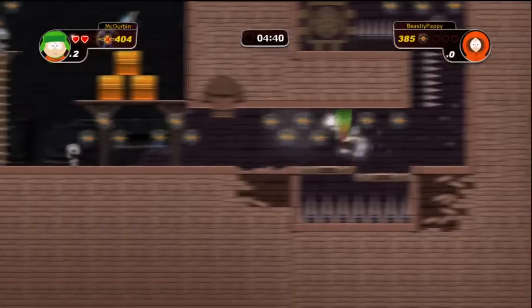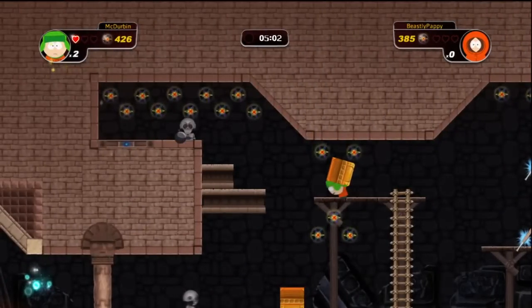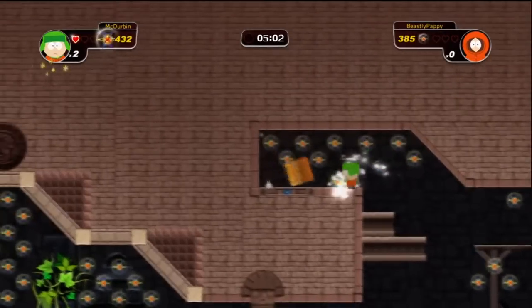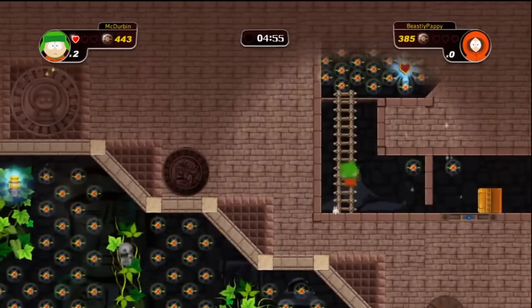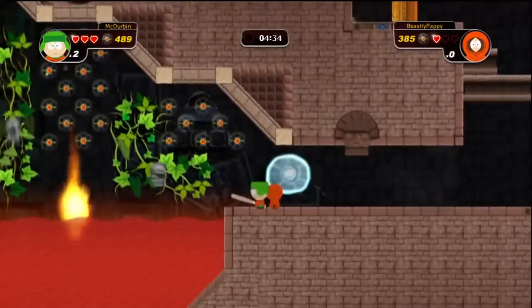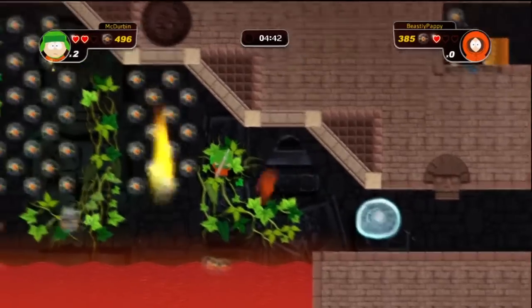When you get to this next room where you have to move the boxes on the pressure switches, after you put the second one up to open the door, you're going to go to the left and crawl to the left — that's secret area number fifteen. The time core is in the center of this area, if you need it.